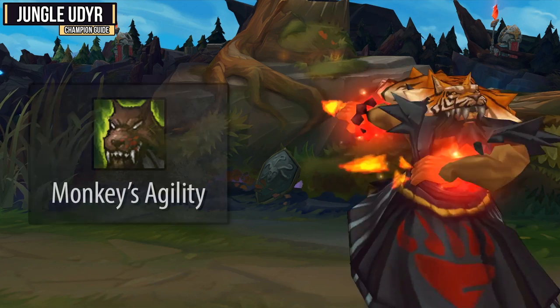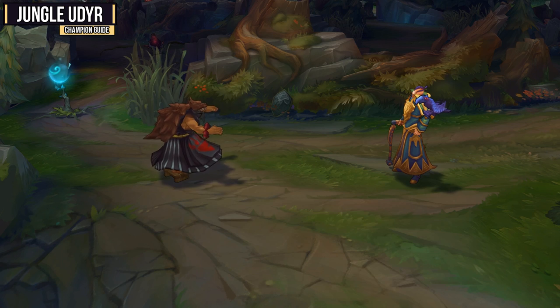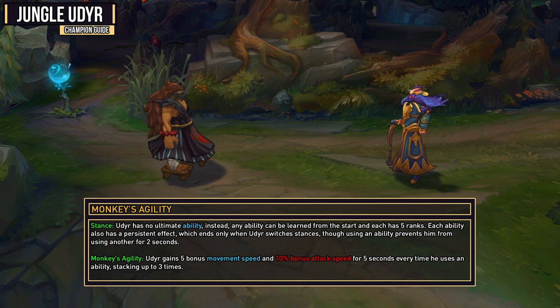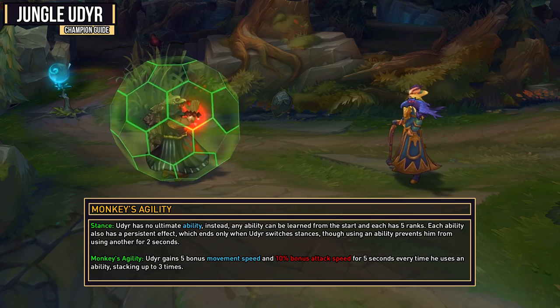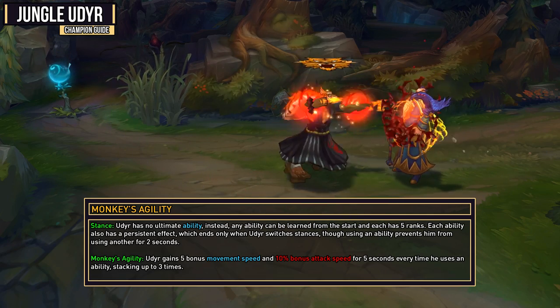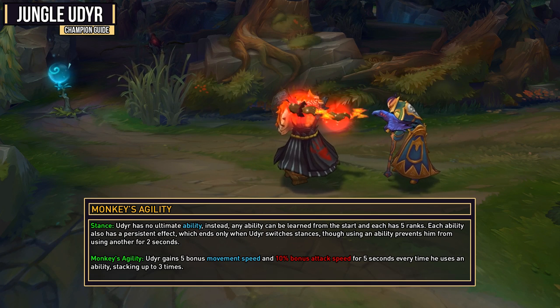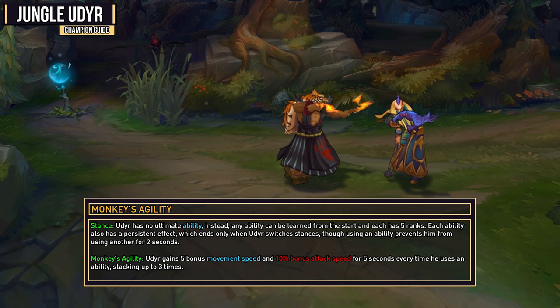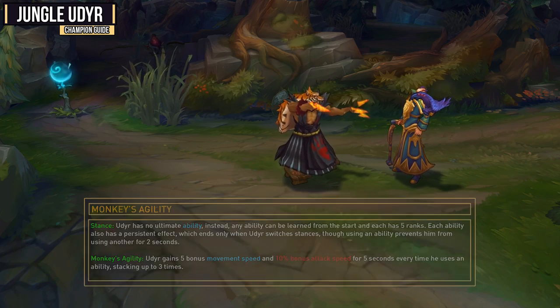Your passive ability is Monkey's Agility, and this can give you some really nice movement speed and attack speed. Udyr has no ultimate ability. Instead, any ability can be learned from the start, and each has five ranks. Each ability also has a persistent effect, which ends only when Udyr switches stances, though using an ability prevents him from using another for two seconds. Udyr then gains five bonus movement speed and 10% bonus attack speed for five seconds every time he uses an ability, stacking up to three times.